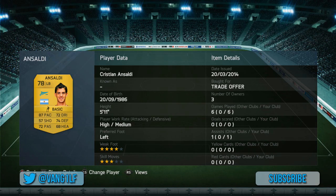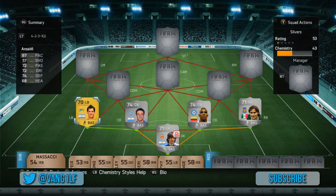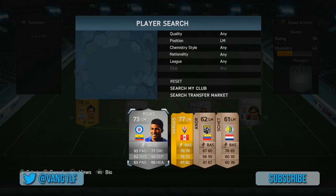We've got Ansaudi on our left hand side — pretty decent. He bombs up whenever he can and he's got an okay shot on him actually for a left back.